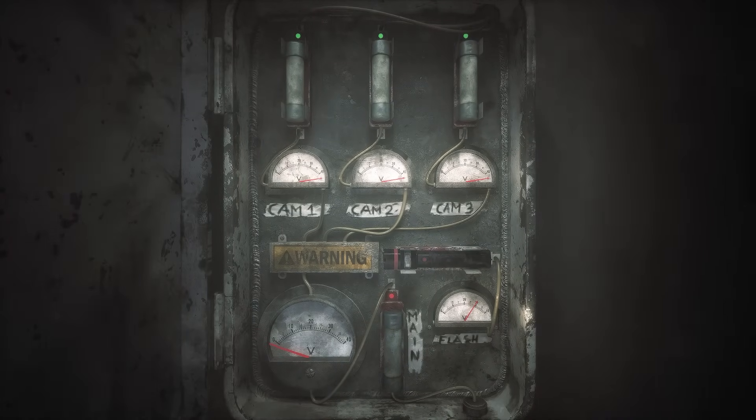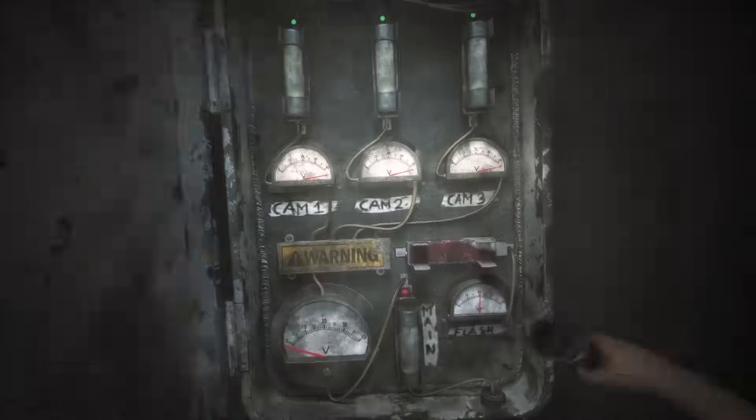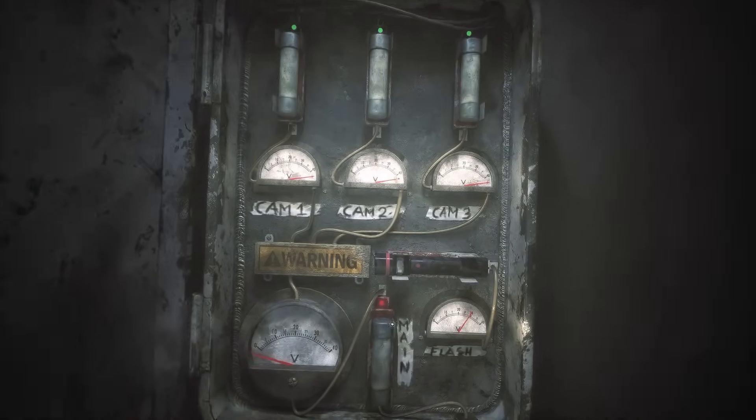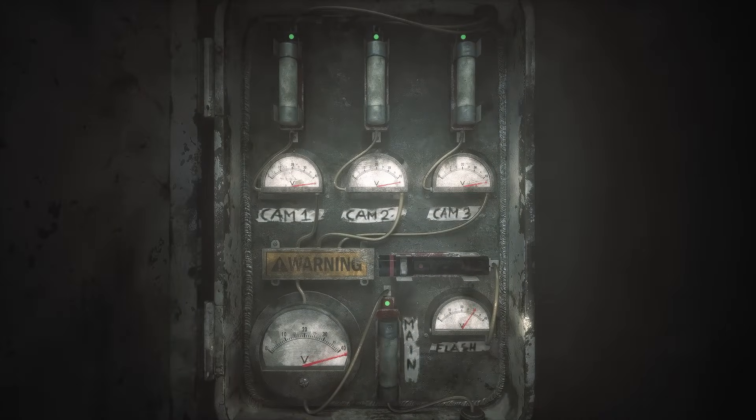Alright, what am I doing? We can check the doors — that's where we use the flashlight. There's a power room with a power box. It shows us how much power is going to cam 1, cam 2, cam 3, the overall power — which is really low — and our flash power. It looks like the overall power needs a new fuse, which I saw here, so let's take that. So can I put the fuse in? Main power — yes! That recharges our main power, and I assume all the cameras as well.